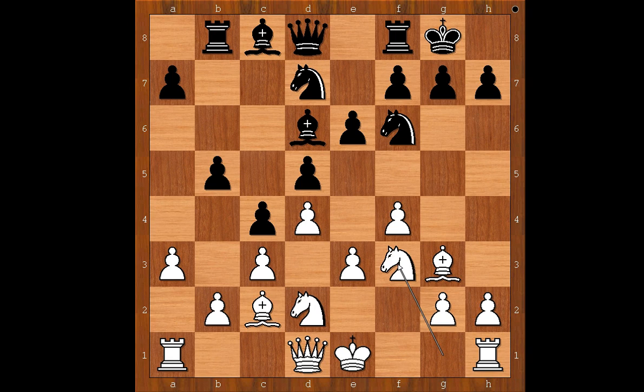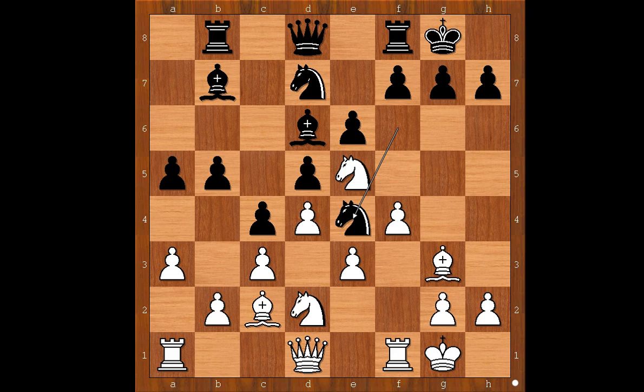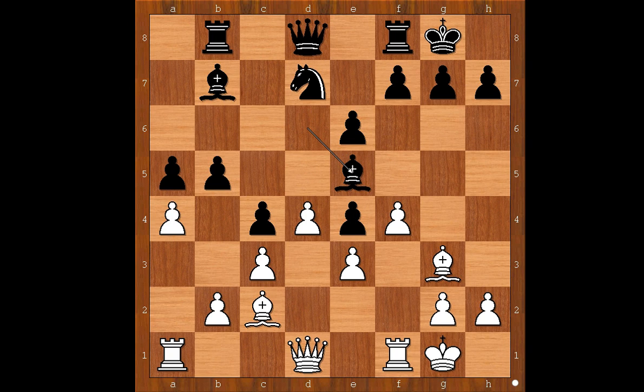Ng to f3, bishop to b7, and Vladimir Hamiteviki castled kingside too. a5, knight to e5, knight to e4, knight takes knight, pawn takes knight, a4, bishop takes on e5, f takes on e5, b4 — threatening b3. How to solve that problem?